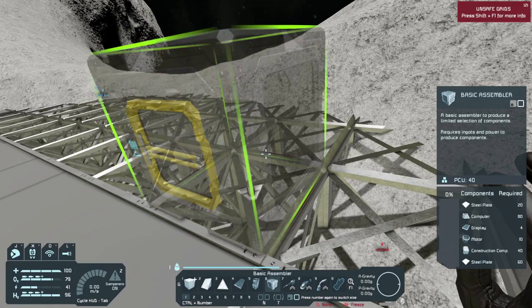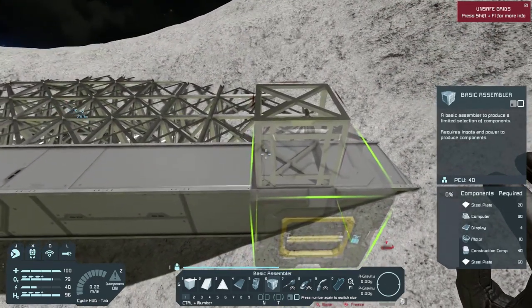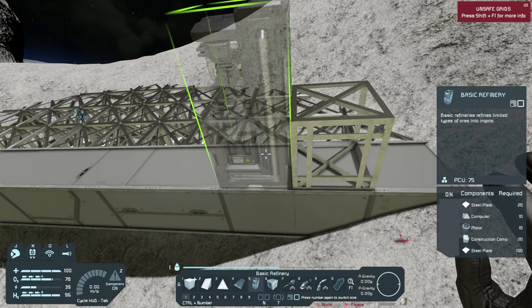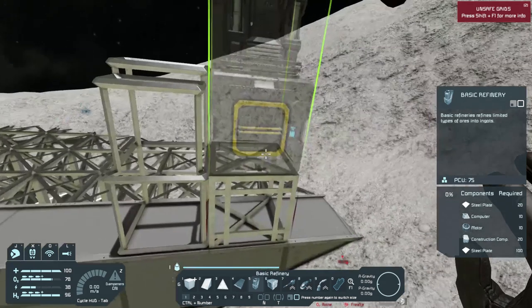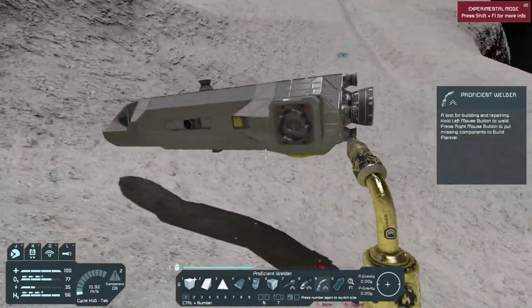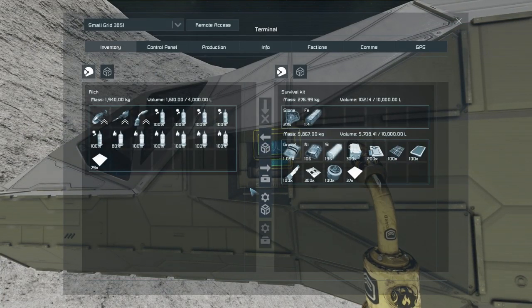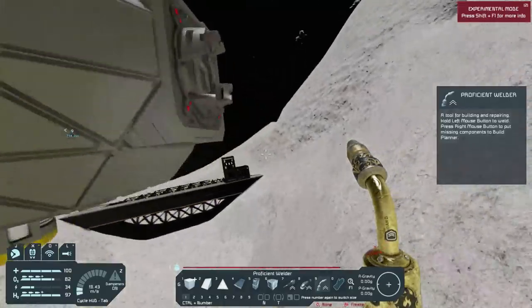So let's place the refinery right there — I just want to make sure it's out of the way for future building. I'll get sorters and everything else set up. We're going to need construction components, motors, and computers. For the basic assembler we need construction, motor, computer, and display. I think I should have all that crafted. I'm going to need more motors.